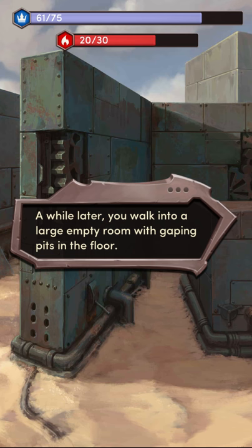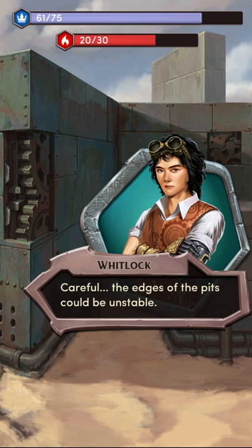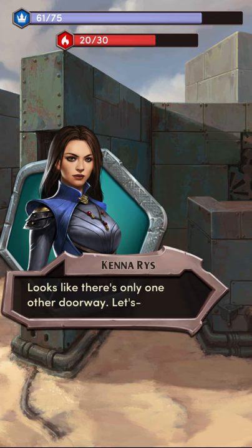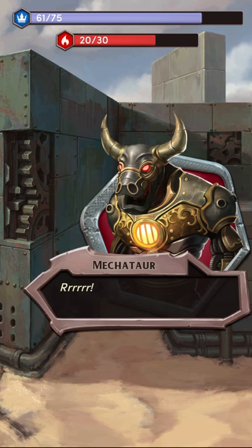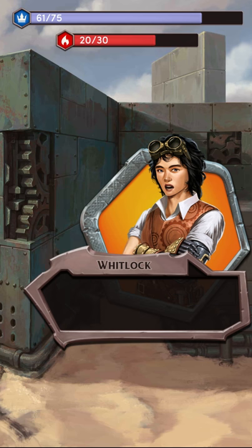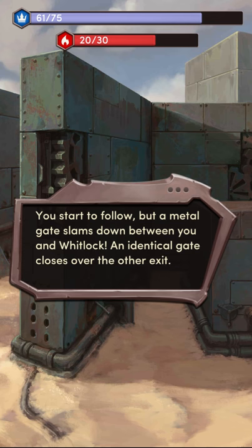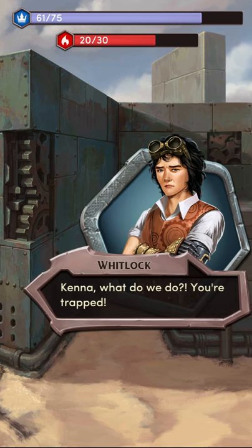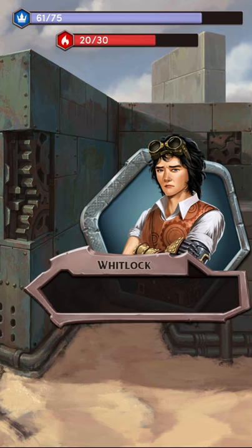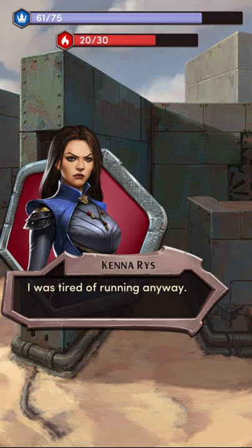A while later, you walk into a large empty room with gaping pits in the floor. There's some kind of machinery down there — those gears are as big as carriage wheels. Careful, the edges of the pits could be unstable. Looks like there's only one other doorway. Let's... Roar! That doorway seems to have a Mekotar in it. Slowly, Whitlock backs out the way you came. You start to follow, but a metal gate slams down between you and Whitlock. An identical gate closes over the other exit. Kenna, what do we do? You're trapped! You turn to face the monster before you. I was tired of running anyway.